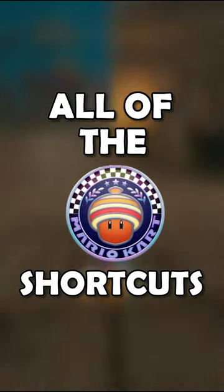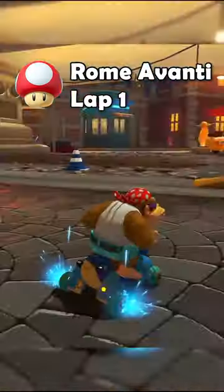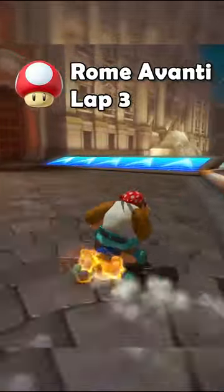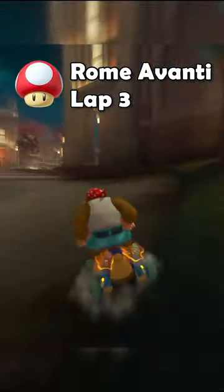All of the Acorn Cup shortcuts, starting with Rome Avanti. We can skip a lot of corners and off-road using our mushrooms, which will save a bunch of time. This includes a cool shortcut on lap 3 where you mushroom through the grass and maneuver between rocks.